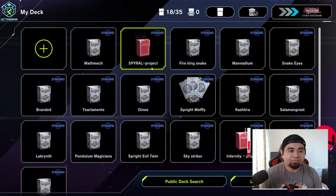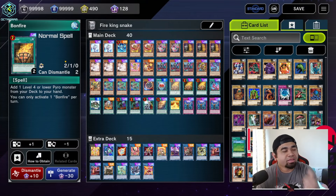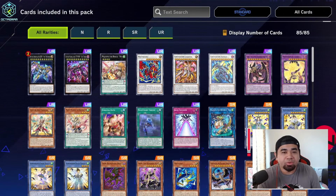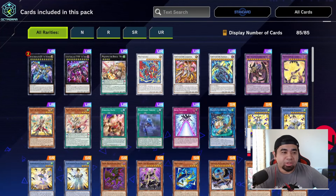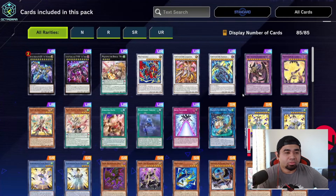Reminding you guys, the Bonfire is going to be semi-limited for today — just the Bonfire. Let's see the URs. Oh my gosh, Oxyla is UR! What Yuki — that's crazy, and they also included Zeus here. Wow.